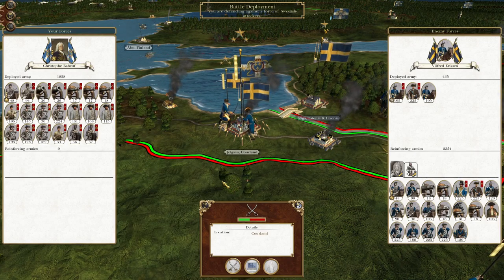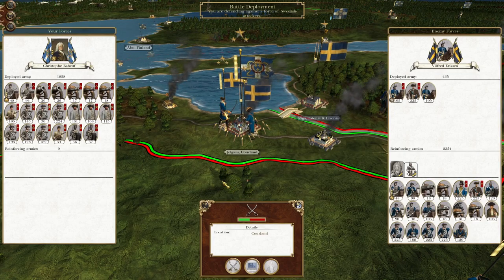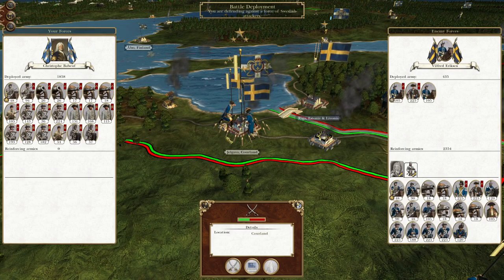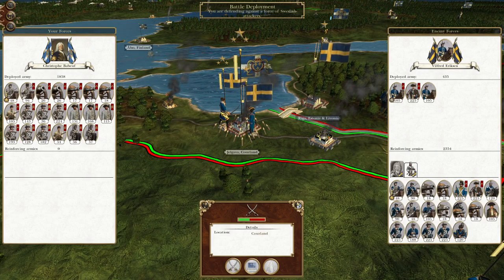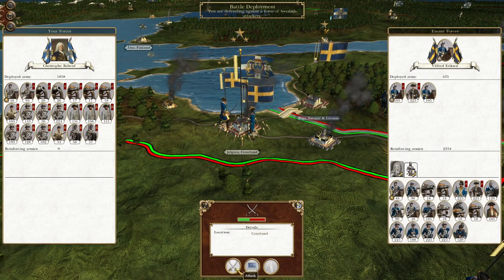What's up guys? This is the Roveman and I am back to bring you the next episode of my Empire Total War. Let's play as Louisiana. In this episode we are going to be kicking off with yet another defence of Corland. However we do have forces pushing up on multiple fronts, so shouldn't have to do too many more of these. Let's crack on.